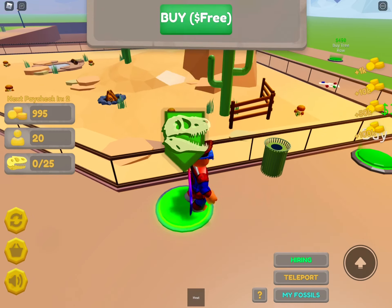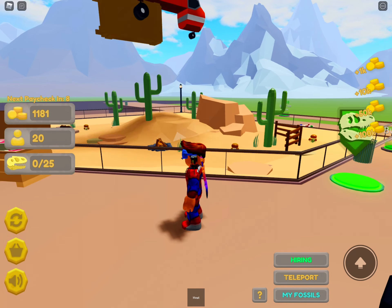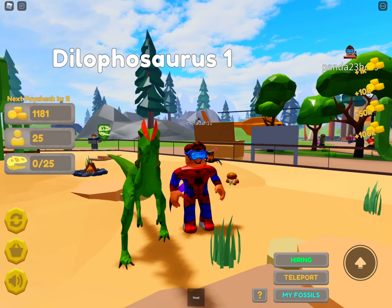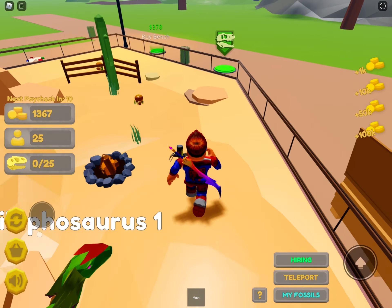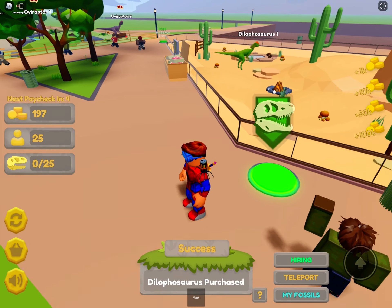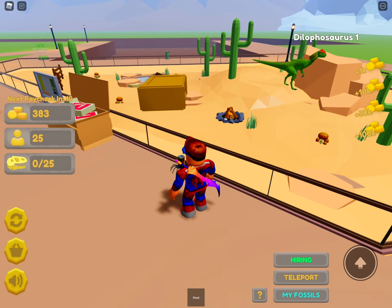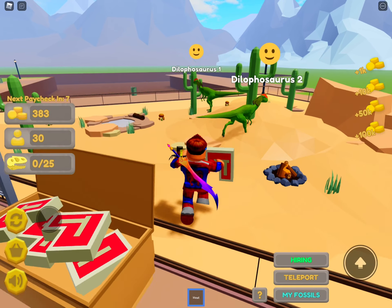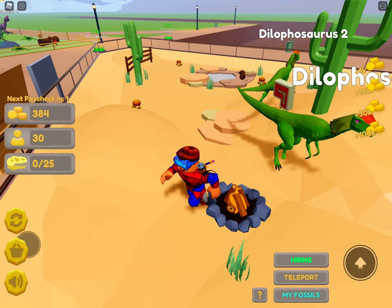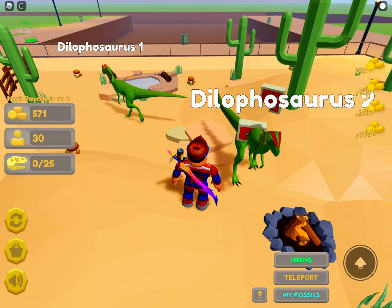We can spawn this bad boy right now — let's go! Purchase first dilophosaurus. It's not even that big. Look at this guy — look at those eyes, pretty cool! Let's get another one. Purchase second dilophosaurus. Here's some meat — but the meat is still flying in the air, are you serious?